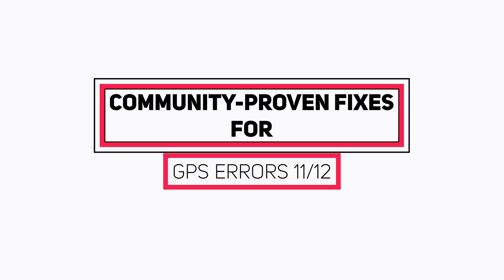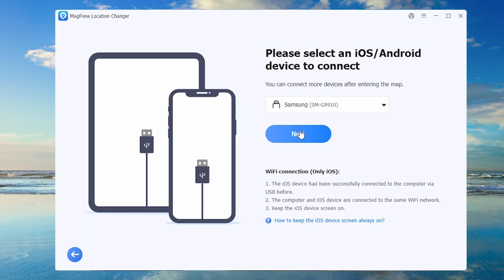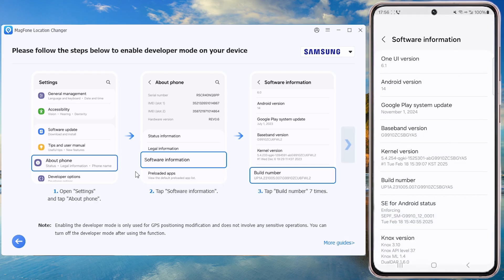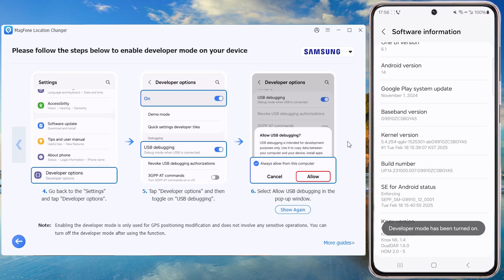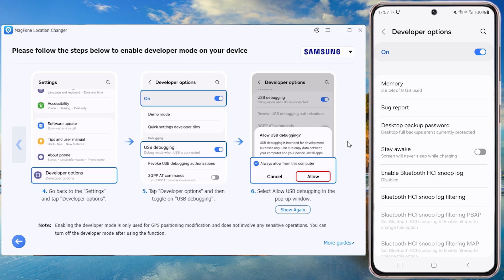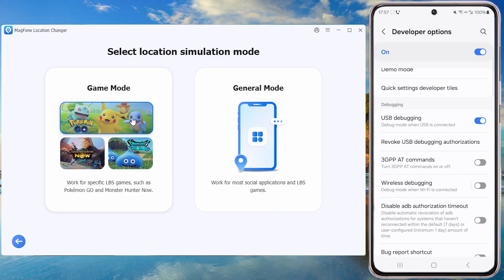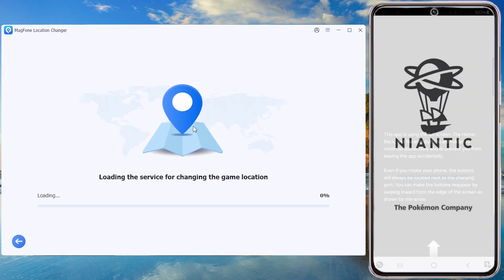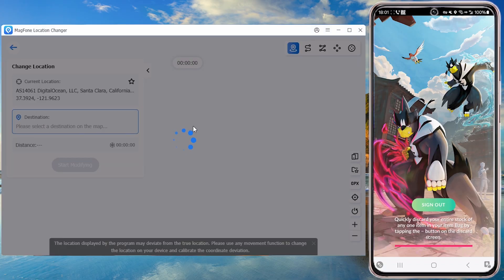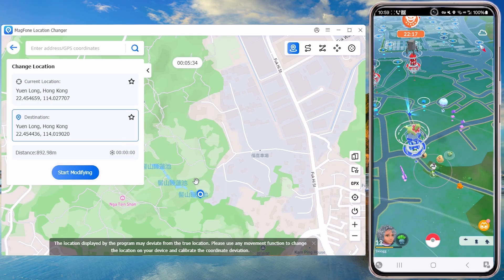Permanent fix: Magphone location changer. When manual fixes fall short, Magphone location changer eliminates GPS errors without jailbreak or reboot. It can override weak signals by teleporting to a stable virtual location, bypassing Error 11 or 12 instantly.